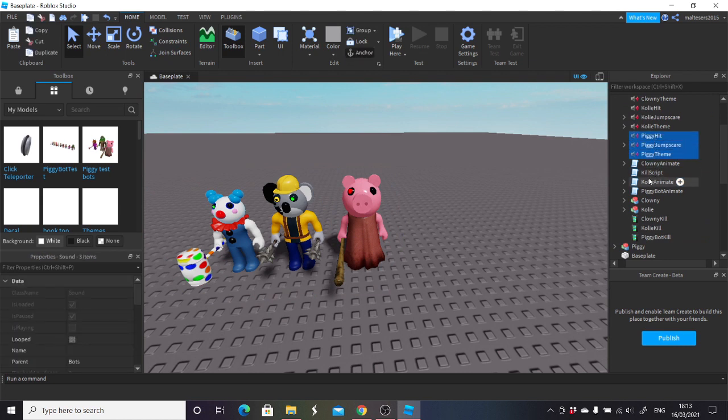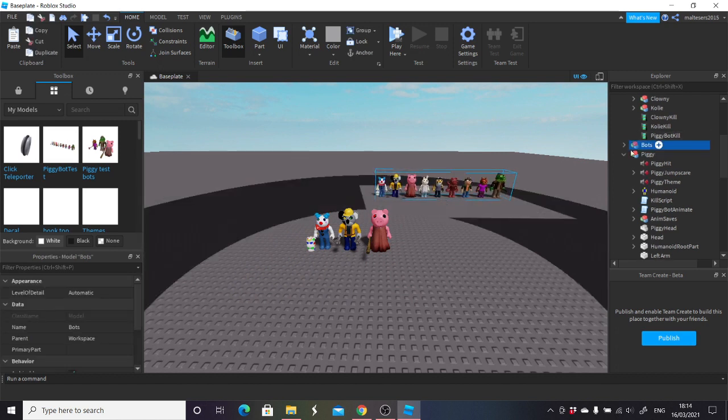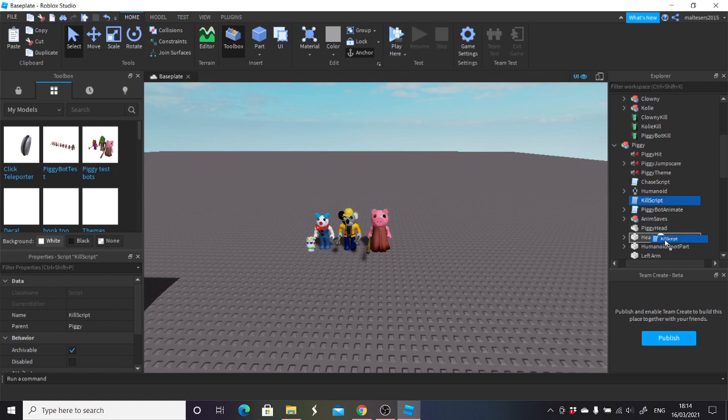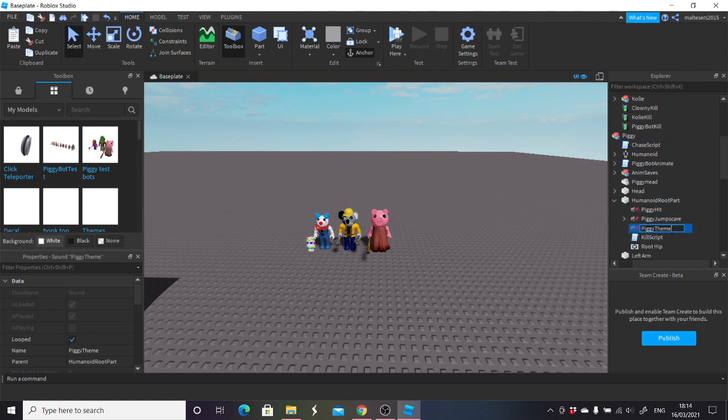I'm going to take her theme, jumpscare, hit, animate, kill script, and the chase script — ctrl C that, delete that one, go into piggy, ctrl shift 3 — and put the kill script into the humanoid root part. We can then put the theme, all into humanoid root part. Rename the theme 'Ambience' with capital A, rename the jumpscare 'JumpScare', and rename the piggy hit 'HitSound' with capital H and capital S. That's all in there.